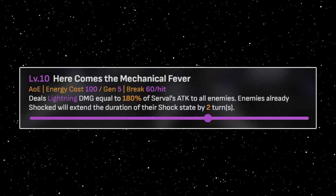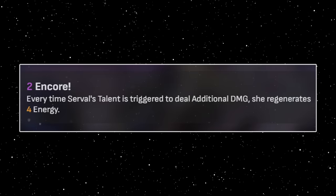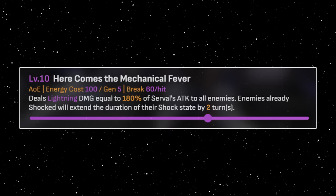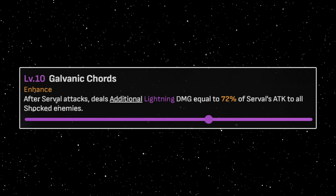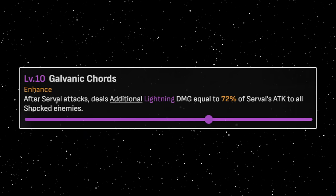Serval. Serval can extend any shocks with her ultimate. With great energy gains — with her E2 for example — this means she can infinitely extend shocks. This also applies to break shocks, so any breaks from lightning allies can stay on their enemies forever, which is nice for some break fun versus lightning weak. Furthermore, her talent doesn't need her to skill, so she can provide skill points, do nice damage, and extend shocks all in one.